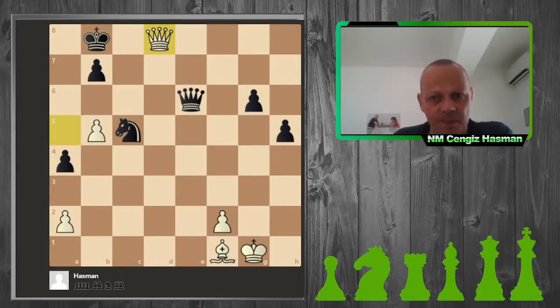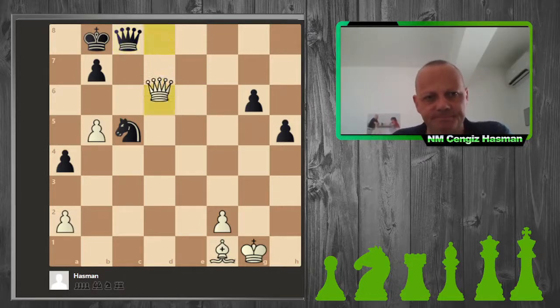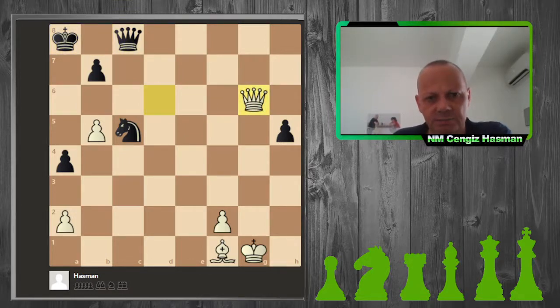Even if my opponent avoids perpetual — which she does — it's now completely equal: three pawns against three pawns. And this long-range bishop is better than the knight now.